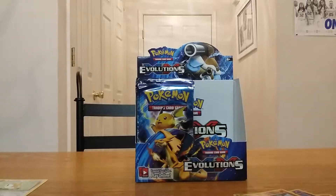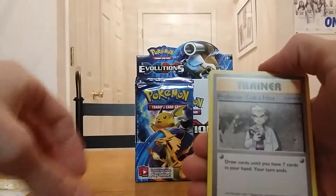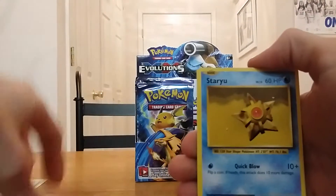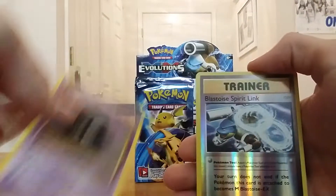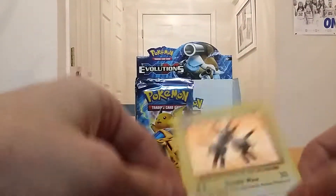Watch, I ain't gonna get anything from the left side now. You pull that Mega Blastoise — I should have bought this box! Brock's Grit, Professor Oak's Hint, Metapod, Drowzee, Staryu, Steel Energy, Growlithe, Ghastly, reverse holo Blastoid Spirit Link — and a Magneton holo.